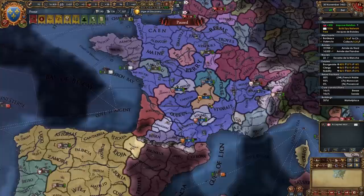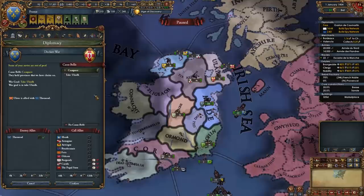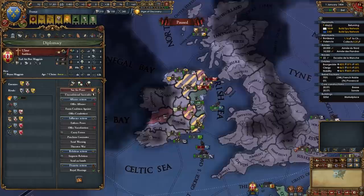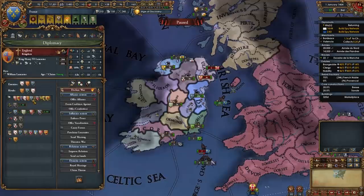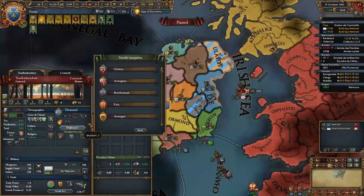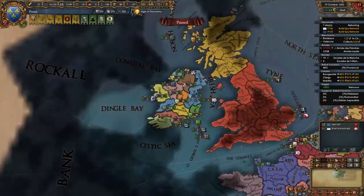With some diplomats, spy on nations you're getting ready to fight. In my case I'm spying on Brittany and Provence. In Ireland, declare on whoever is easiest — Ulster is allied to Thomond, and co-belligerenting pulls in more nations. Once you defeat them, transfer occupation of all those provinces to your Irish subject Meath and feed all of them to it. You don't need to care about aggressive expansion in Ireland since only those nations will be mad. Keep doing this until all of Ireland belongs to Meath.